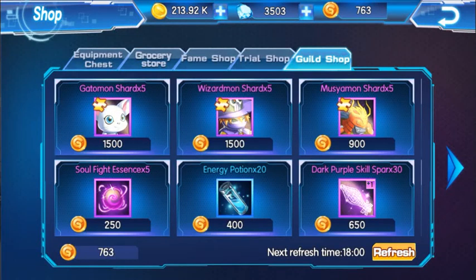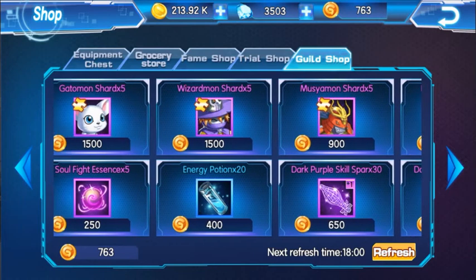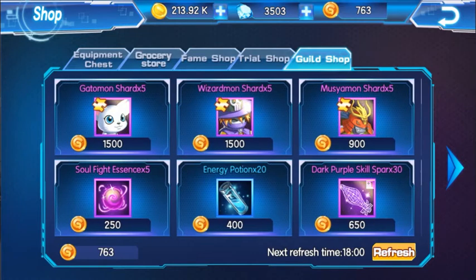Hey everybody, welcome back to my videos. Today we're going to talk about guild coins and how to get them. There are multiple ways to get guild coins. First of all, here is the guild shop where you can buy different items and shards with guild coins.